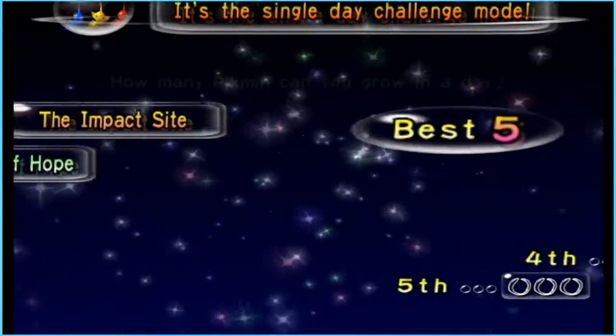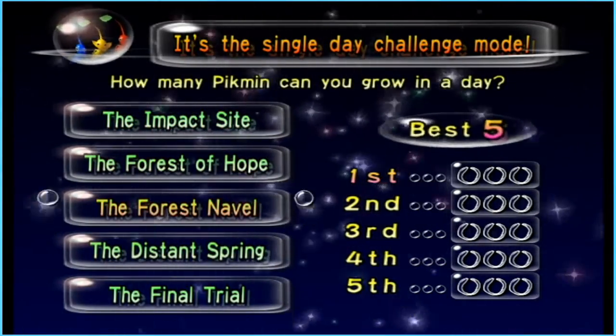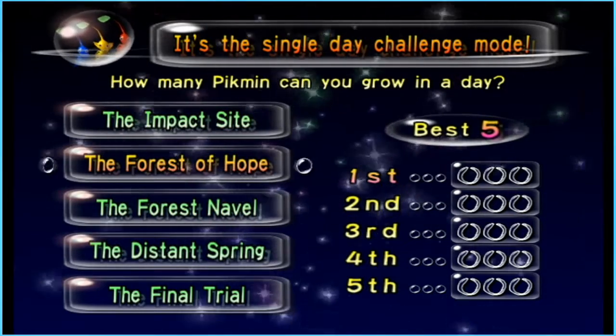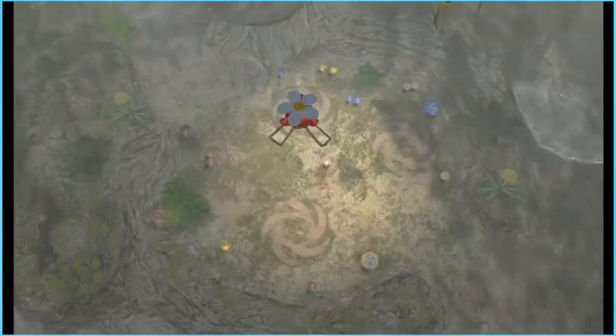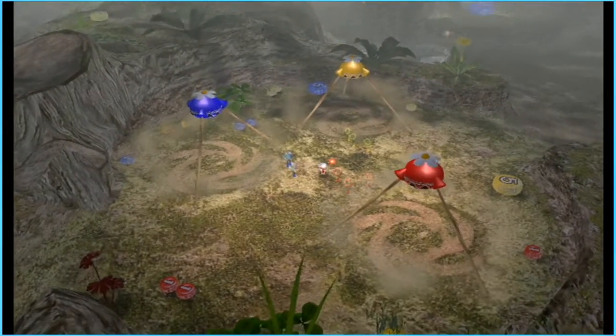This is just a little side mode. The way it works is you have one day and you have to grow as many Pikmin as you possibly can. You can choose any of these five regions that we went to. I think I'm going to choose just the Forest of Hope. It's just a fun little side mode — the maps are different, they have a lot of different pellets everywhere, the enemies are in different places. For example, you can see right off the bat we have a lot of blue and yellow and red pellets where you previously didn't have them.